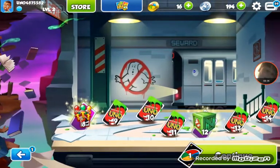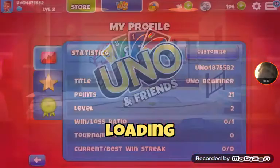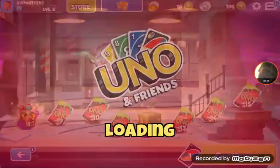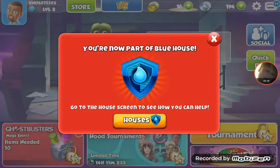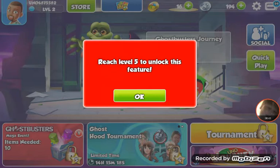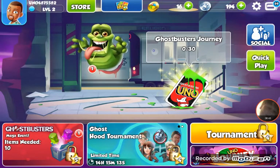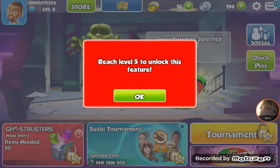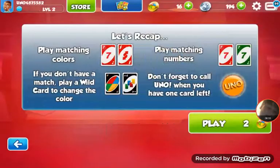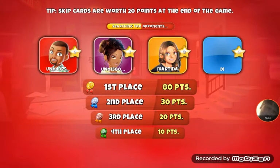Do you get her as a companion? Or is this a companion in this box? I'm so confused. Is there a way to get one free? Because usually in these games they'll give you something. Can we have it free? Yeah. Reach level five to unlock this feature. So we're gonna do quick play so we can just start to reach level five.